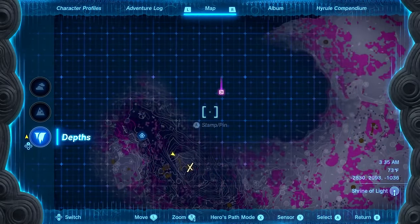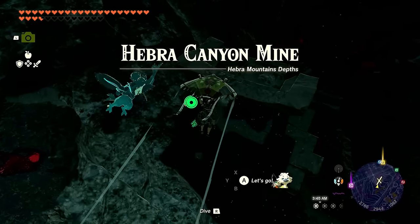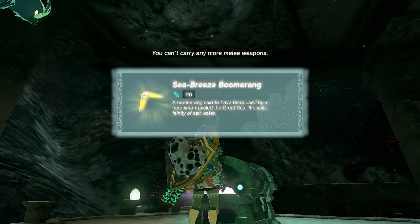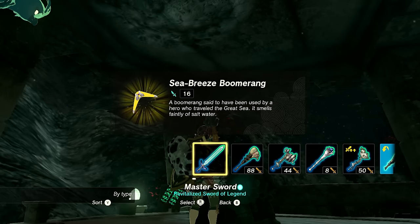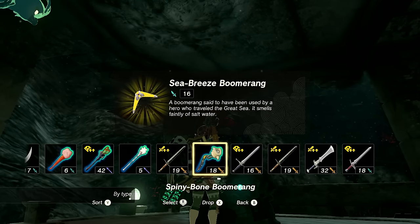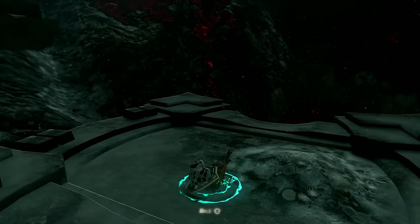There's something in that mine and I will make it mine. Afterwards we'll need to go way up — probably better to make an air balloon for that. This is Hebra Canyon Mine. Landing right here and opening it up — inside is the Sea-Breeze Boomerang! 'A boomerang said to have been used by the hero who traveled the Great Sea. It smells faintly of saltwater.' I'll drop the spiny bone boomerang for this cool new one.